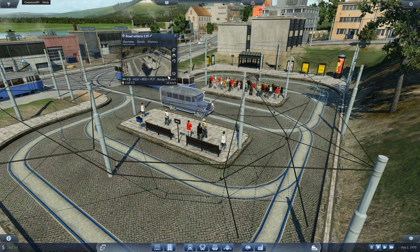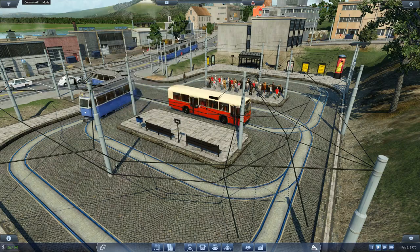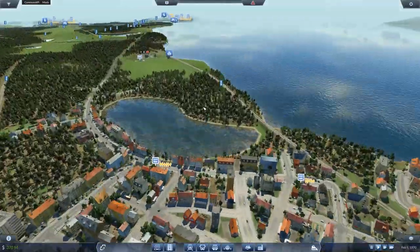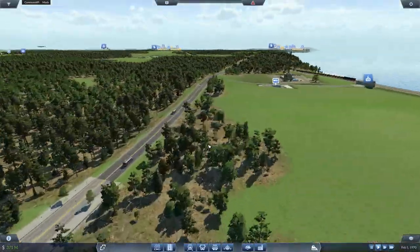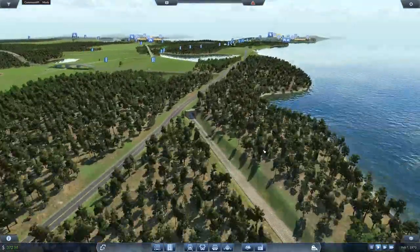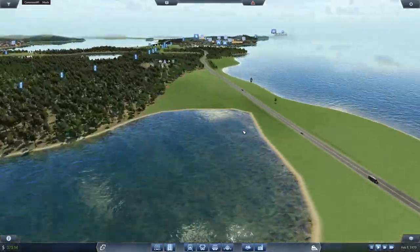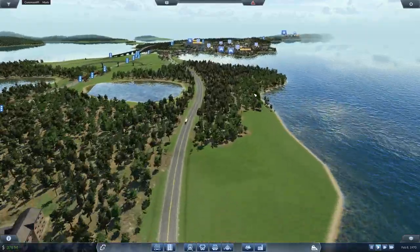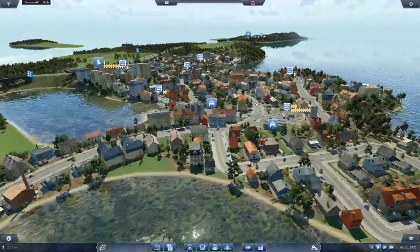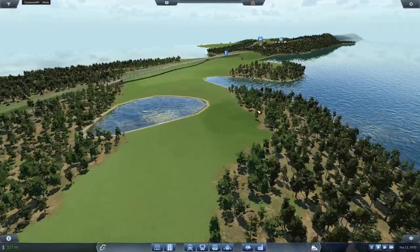These really old guys are going to get swapped out. Every single bus and tram line in the entire map has been scheduled for upgrades. Once everybody reaches a stop, they will go ahead and swap out. That is all taken care of. And for trains, we'll be replacing and upgrading those as they reach the end of their lifespans.